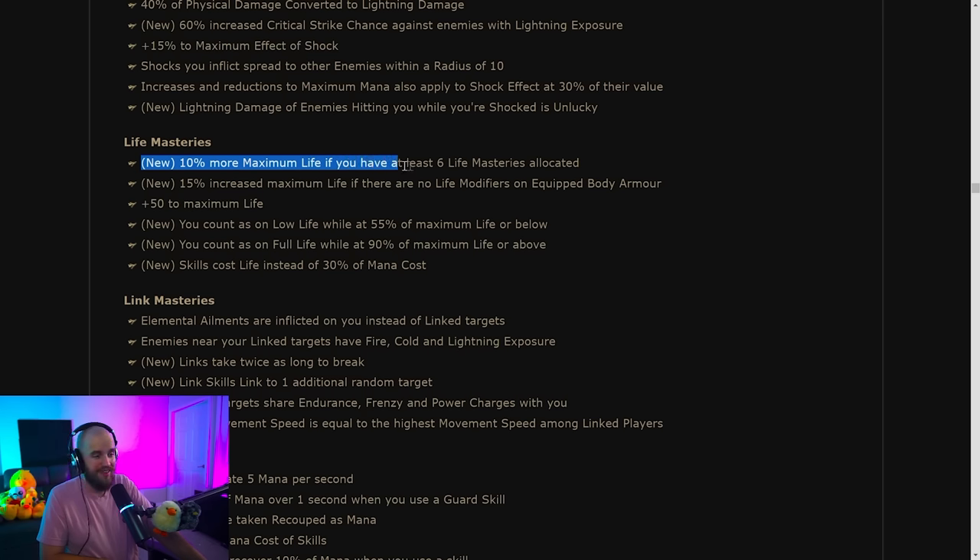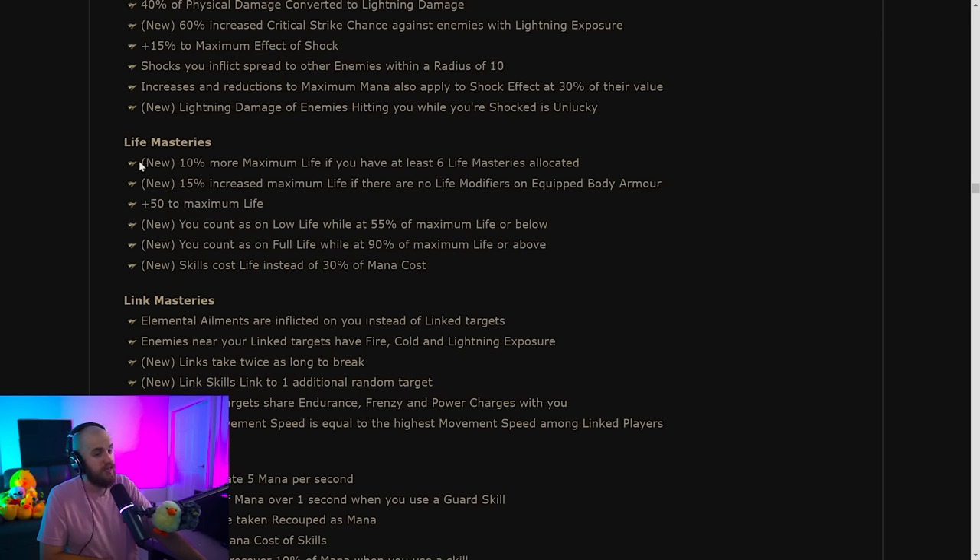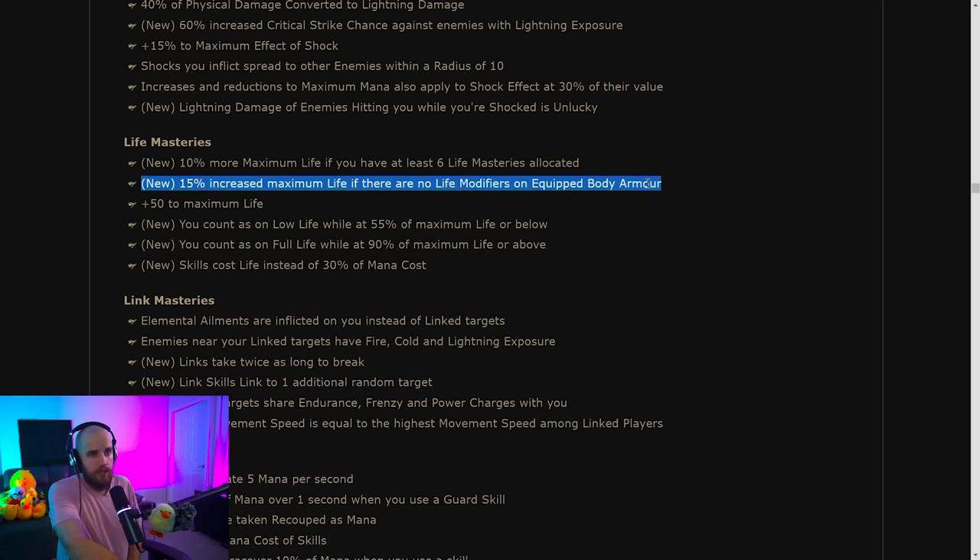Life masteries have changed heavily. There's 10% more maximum life if you have at least six life masteries allocated — you need to take basically every life mastery on the tree to get that 10% more life. There's also 15% increased maximum life if there are no life modifiers on your equipped body armor — replacing the old 10% that had a downside of 10% reduced life recovery rate. The new version has no downside, but if your body armor has high life, which one is better depends on your situation.